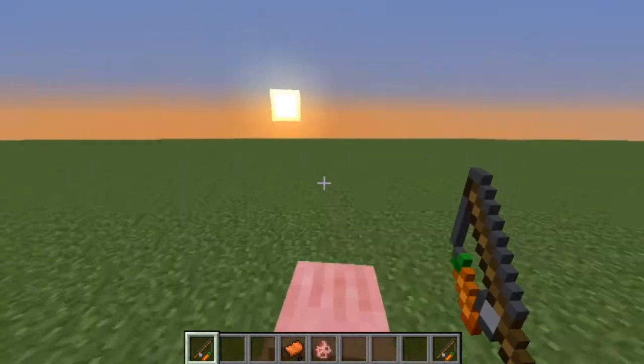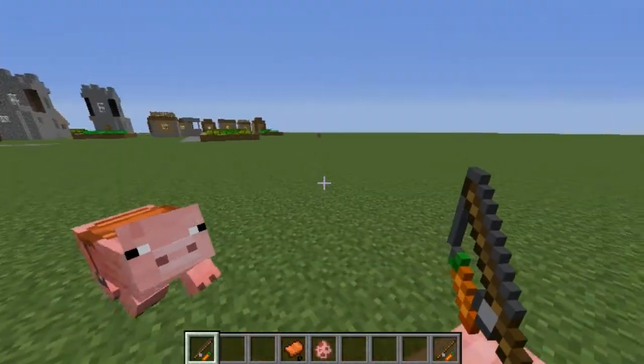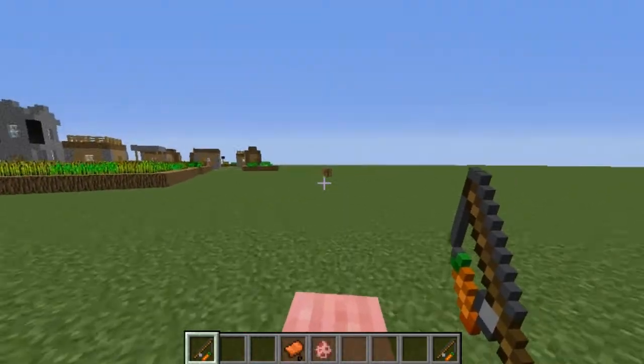The carrot on the stick can be eaten up over time, and if it does get eaten up, you just have to put a new carrot with a fishing rod and it makes the carrot on a stick again.